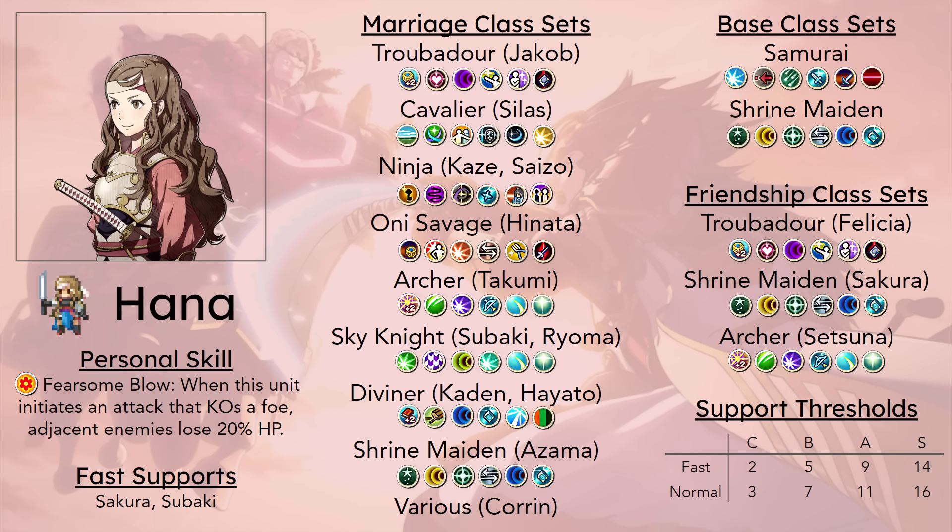Which is true for basically all Guard Naginata users, but Hana in particular has to actually work to get access to it — first getting access to a lance class, and then getting to C rank, which will take 50 combats. Honestly, for the rest of these options, it's less so what they give to Hana, and it's more what Hana gives to them. Because Hana is a female in Birthright that gives Samurai, which is pretty good.